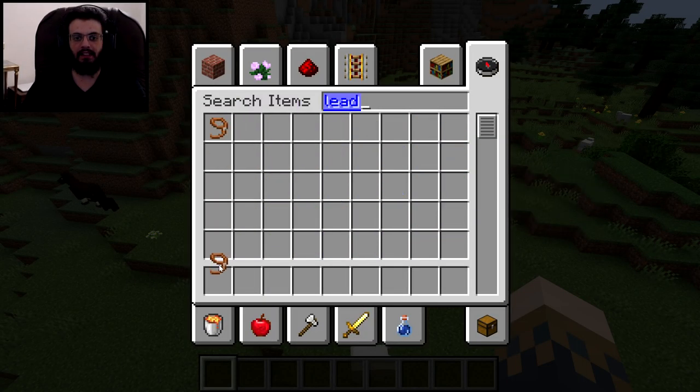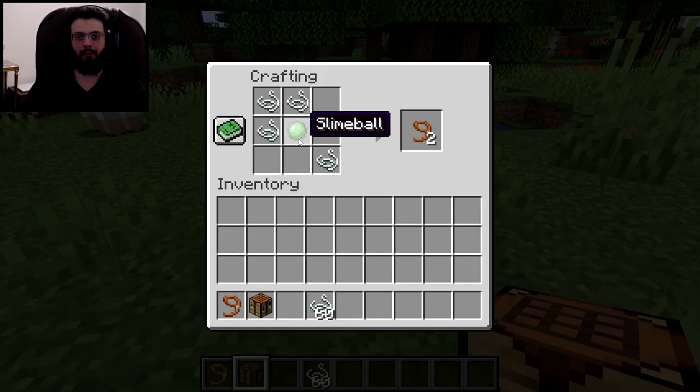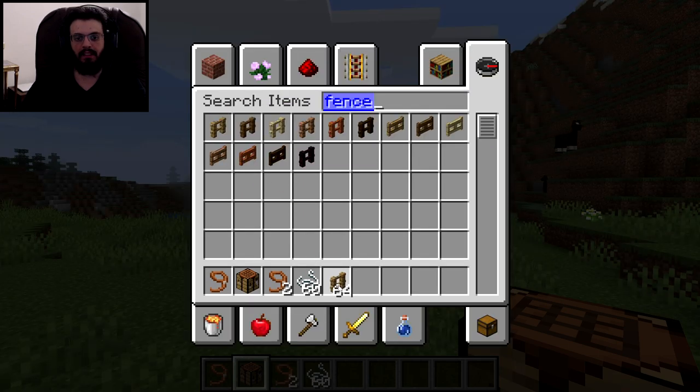So what you will need is a lead. If you don't know how to make one, let me show you real quick — you put the strings like this and put the slime ball like that, and there you go, you got yourself a lead. Two leads actually, that's even better.